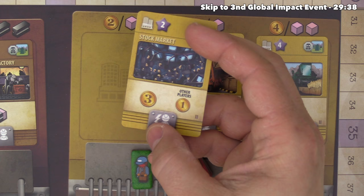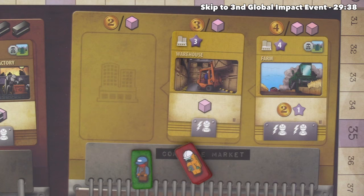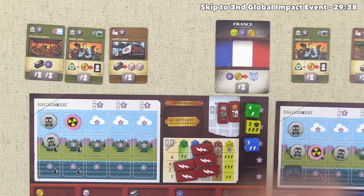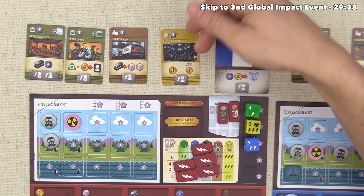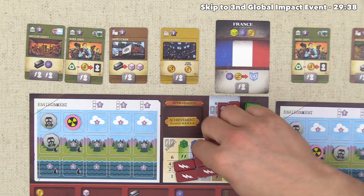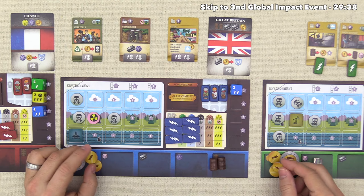We have a building from all three sets on our board, so we're incentivized to go pretty much anywhere after generates. We never do a board action and feel like we get no benefit from it. We activate the stock market, getting three money from the bank, while both opponents get one each. They already had lots of money, so that probably won't affect their decisions too much. Now we're sitting at six money with our finances finally looking better.